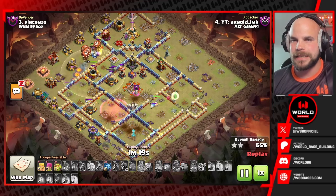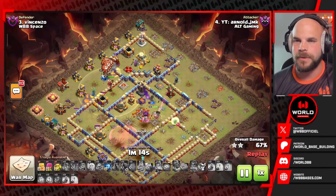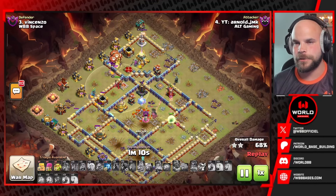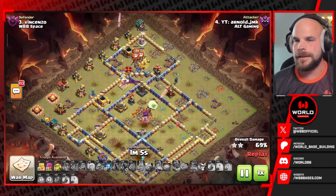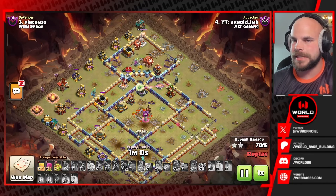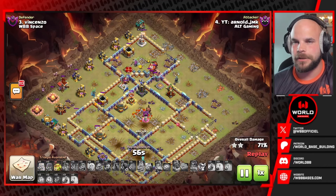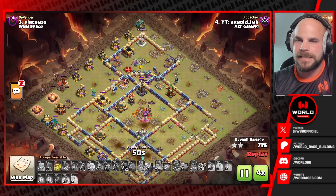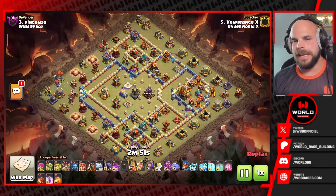We still have a bunch of balloons moving into the backside of the base, and that eagle artillery the Barbarian King was not able to take down is still firing away at the Royal Champion. The queen charge finally goes down in the core of the base, leaving some key defenses still to deal with. Down goes the eagle artillery, but these balloons are thinning out — not very many left — and that multi archer tower and monolith combo are going to hold the line for another great defense.